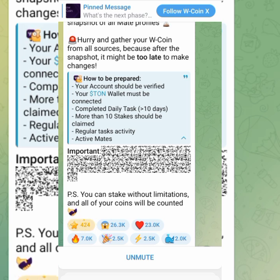More than ten stakes should be claimed — that's important. Regular task activities mean you have to come in daily, tap daily, use up all the tasks, and complete all the tasks. That's regular task activity. Then active mates — invite friends and encourage them to be active. Now let's go and do the more than ten stakes.